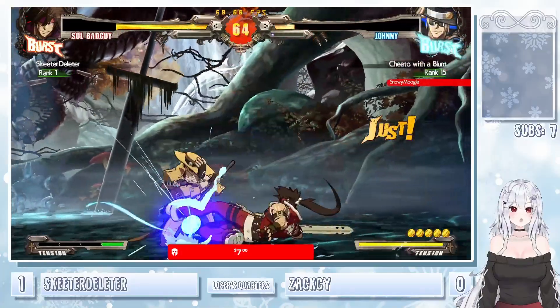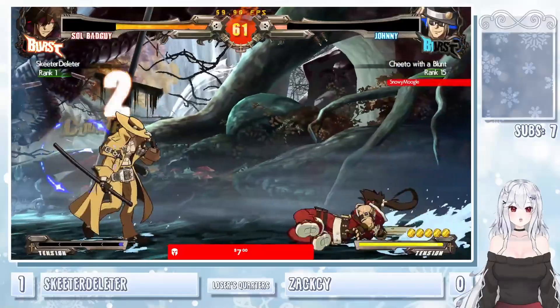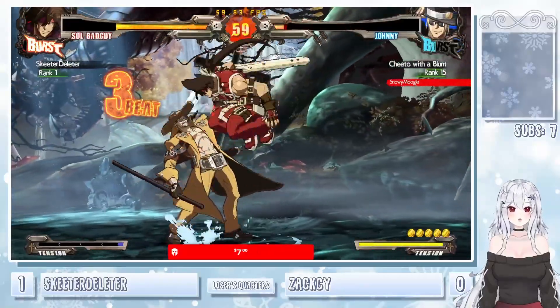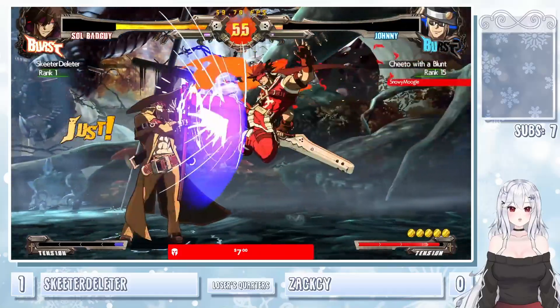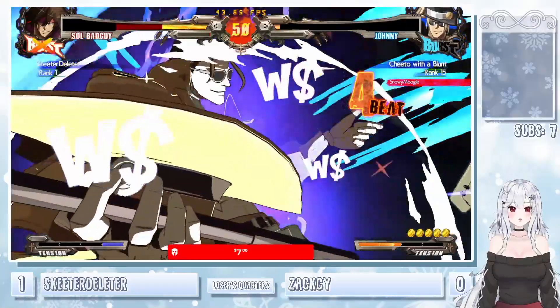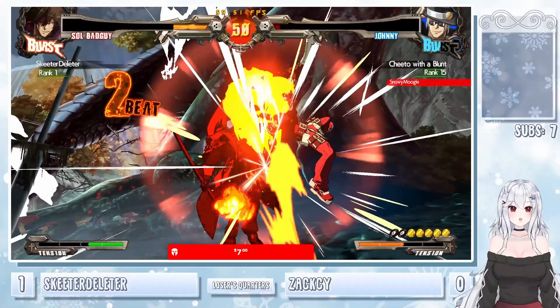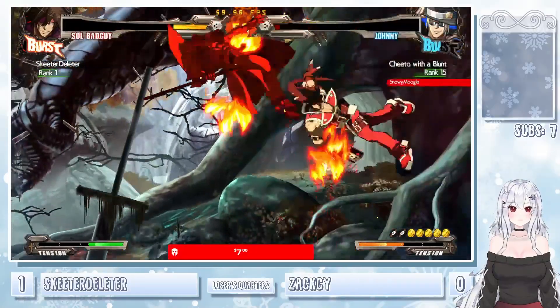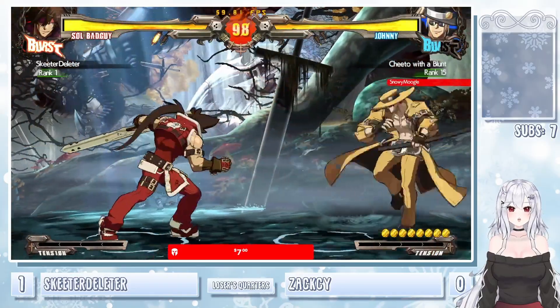The gunflame — forced to block. Run up 5K after to catch the air dash. Zach going to gamble it here. Okay, blocks the riot stamp. Gotta be careful — ride stamp in this game is like plus 6 or some crazy shit like that. The DP right after — Skeeter not hesitating to use that, and is now on set point.